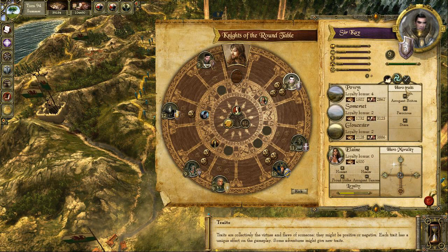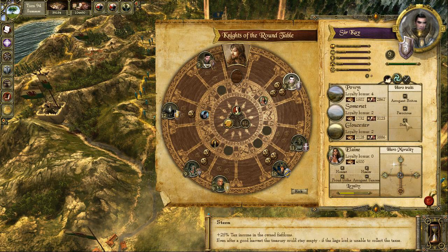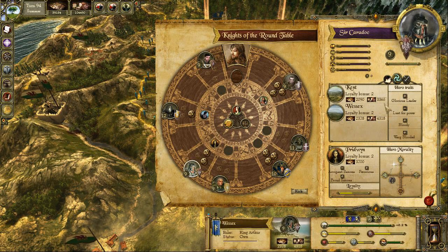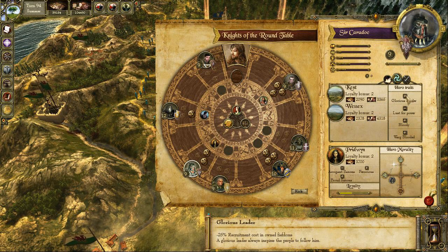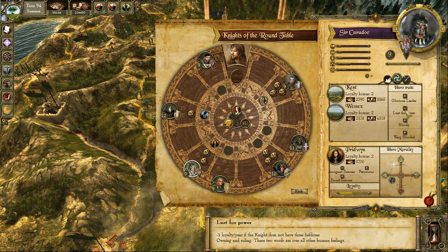Traits are very important in the game. These are the very personal advantages or weaknesses of a hero. Some of these traits influence economics, for example, but mostly they make heroes unique. For example, Sarkaradok is a deadly warrior on the battlefield, but his traits make him a very dangerous ally. He governs with an iron fist, and if you don't give him enough provinces to rule, his loyalty starts to drop until he leaves your court.